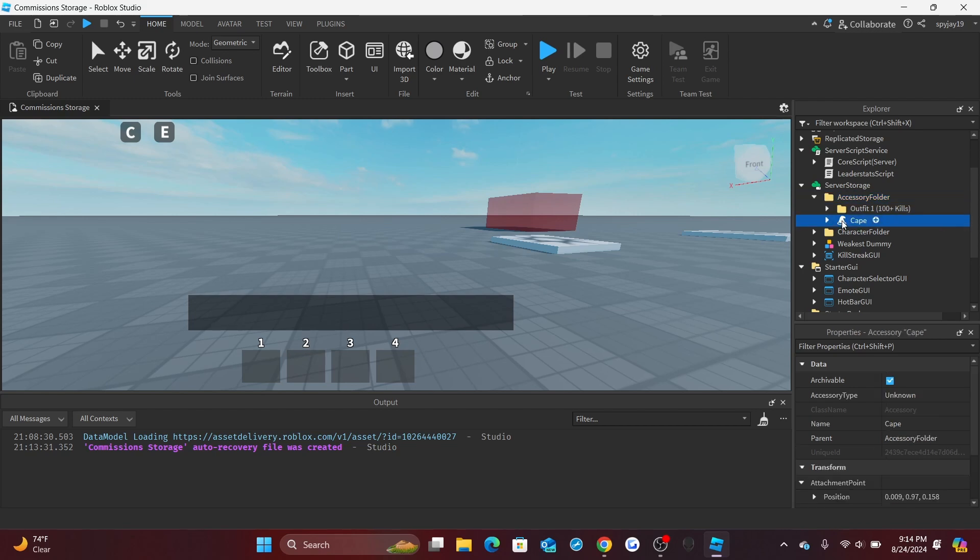Now I'm explaining how to handle different accessory types. If it's a regular accessory like a cape, the class is just a regular Accessory instance. You insert it directly into the Accessory Folder and name it whatever you want. There's not much else you need to do besides naming it.